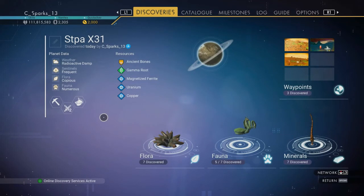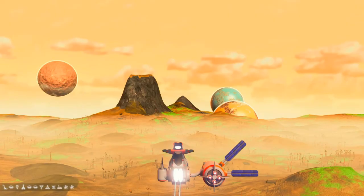The final planet is an irradiated planet. Its resources are ancient moons, gamma root, Magnetized Ferrite, Uranium, and Copper. The planet Sentinels are peaceful. For plant life on this planet, it is copious, and animals are numerous.